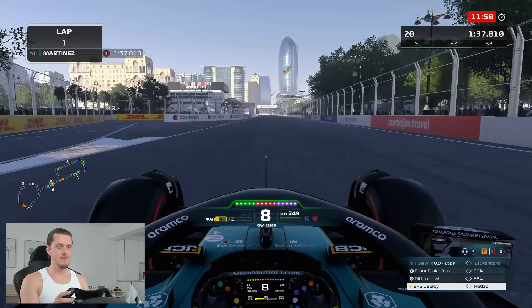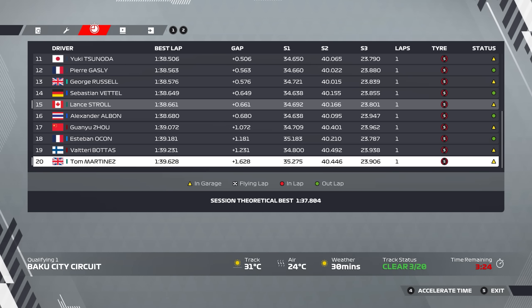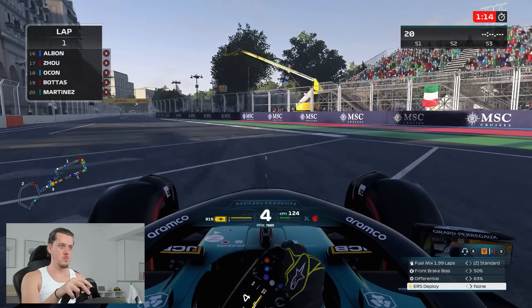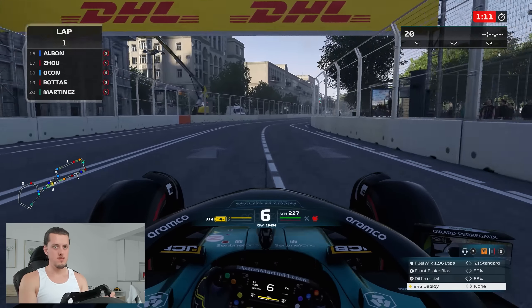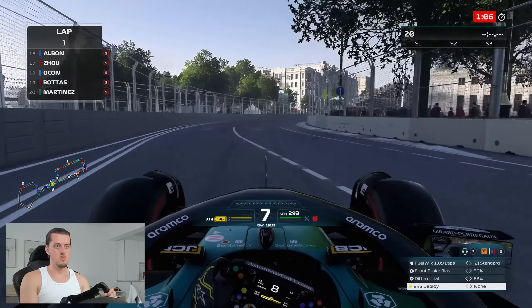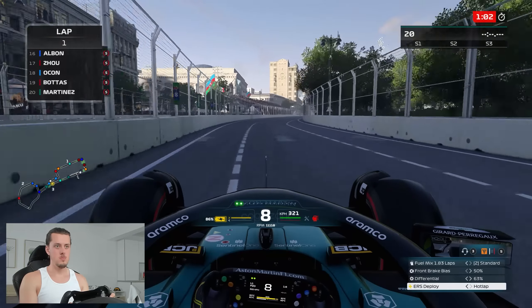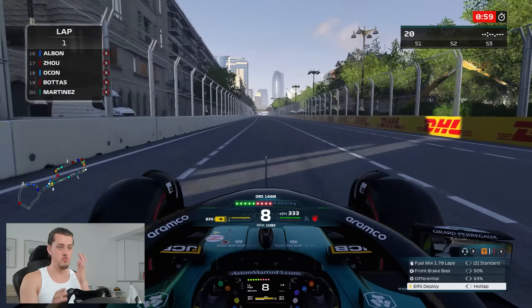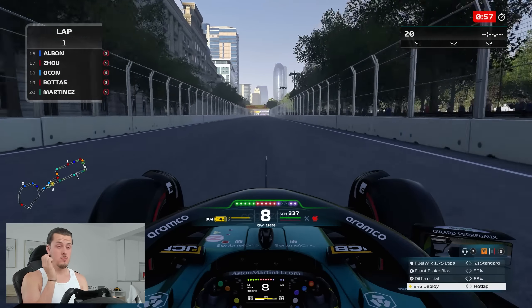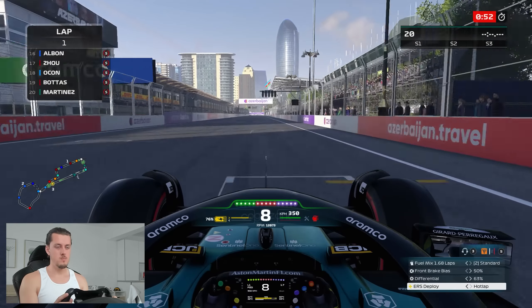Last place out of those who have set a lap, and eventually last overall by quite some margin. Lance Stroll is currently on the cutoff and he's a full second quicker than us. We'll give it a shot anyway and try to put together a decent lap. I've made small adjustments on the differential but pretty much the car is unchanged. I also raised my rear tyre pressures from the previous run to give a bit more rear traction, but that's it.